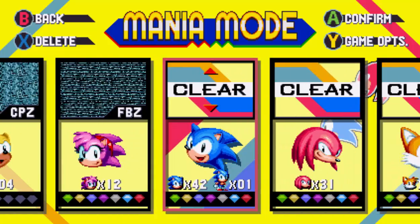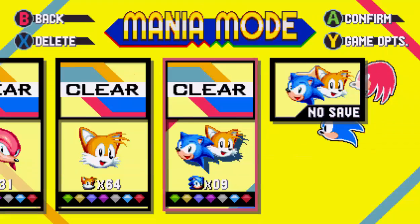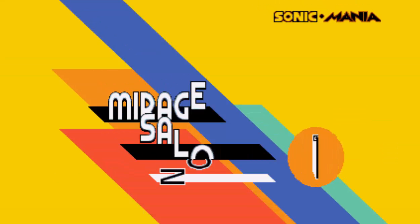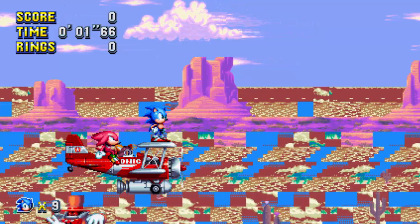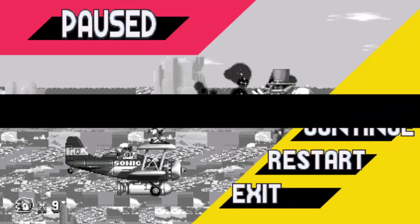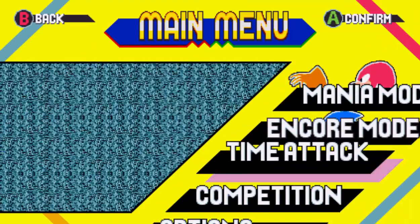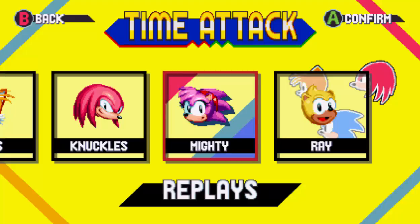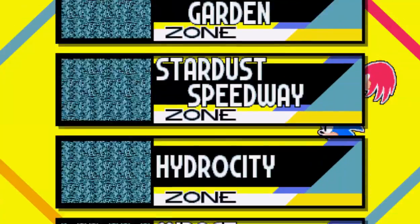This mod is kind of interesting because it actually gives her a new moveset. There are a few mods out there that give a new moveset. For this particular stage, it's going to be Mirage Saloon, but the Act 2 version. Act 1 is all glitchy, so I'm not going to dare try and go through Knuckles in this version. So instead, we're going to try and go through it in Time Attack mode.